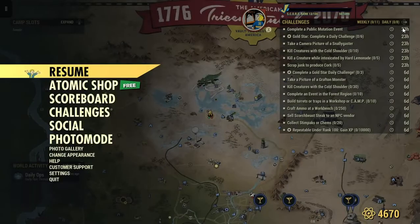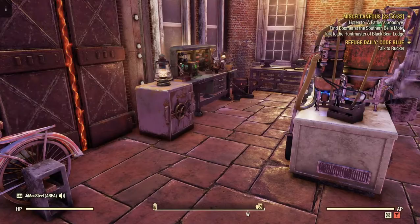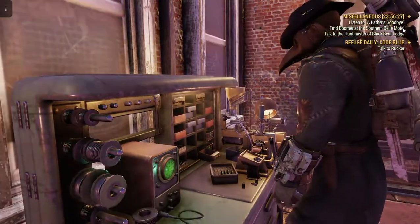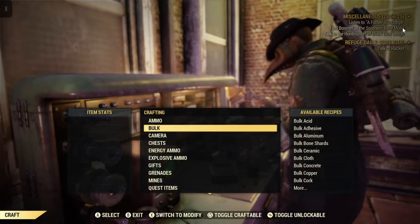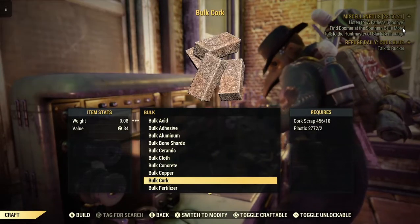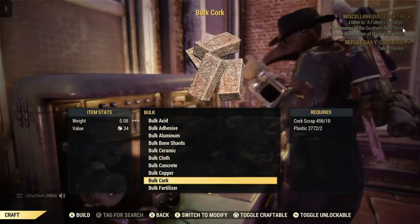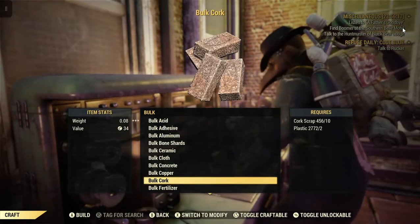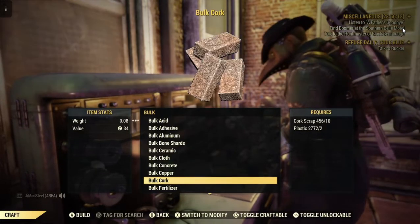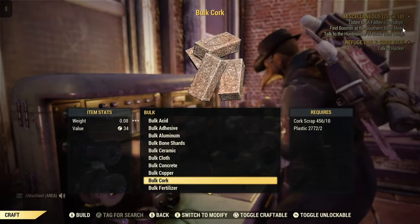Now lucky for us, we can bulk cork at the Tinker's workbench. So we'll go craft, go bulk, and down here to cork. Now the only way this is going to work is you've got to have cork scrap in your stash box or your scrap box. So in order to make 1 bulk cork you need 10 cork scrap and 2 plastic.